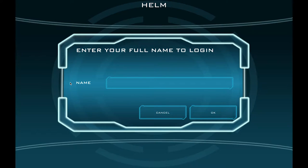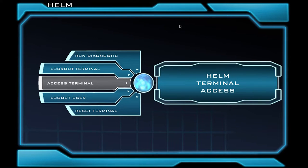After you click Access Terminal, a prompt will appear asking you to enter your full name. Pause your tape until you have done this. Now that we have entered our full name, hit the OK button. We've now logged into our station.